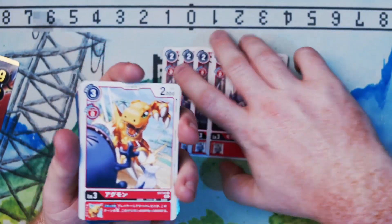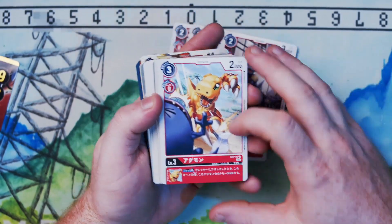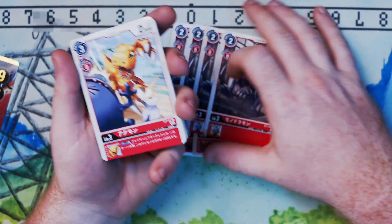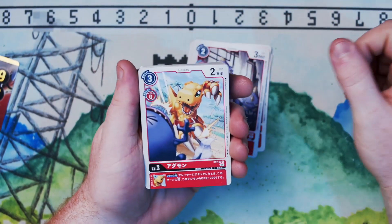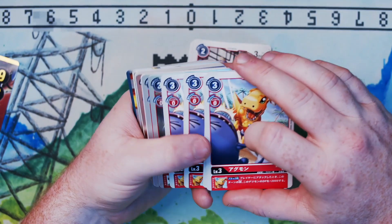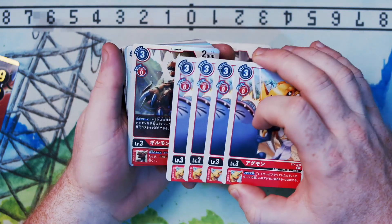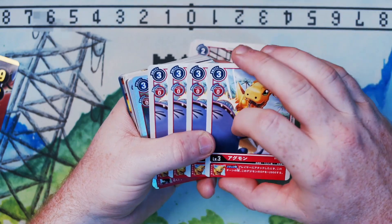We got a new Agumon for all the Agumon fans out there. He's not bad — when attacking the player, he gets plus 2,000 DP, so it helps red when you're going for those big security swings. It's not as consistent as the starter deck Agumon's flat 1,000, but that plus 2,000 when going for security swings is still pretty helpful.